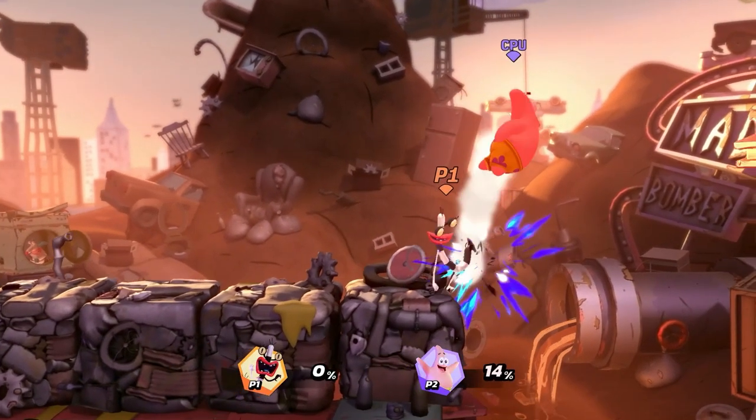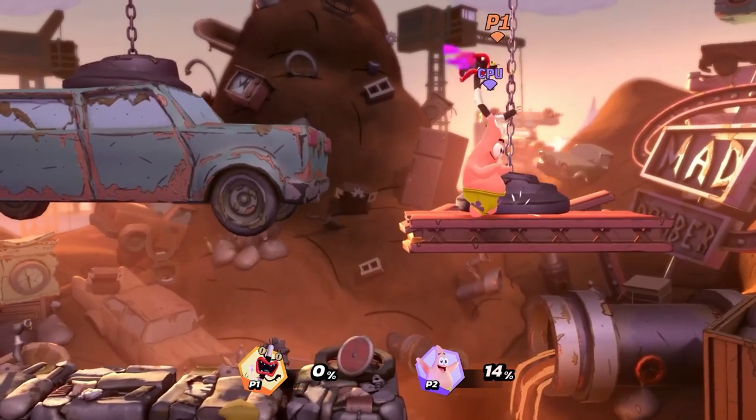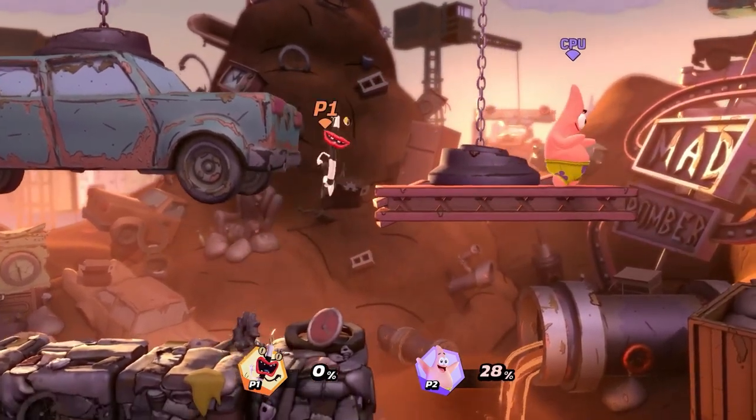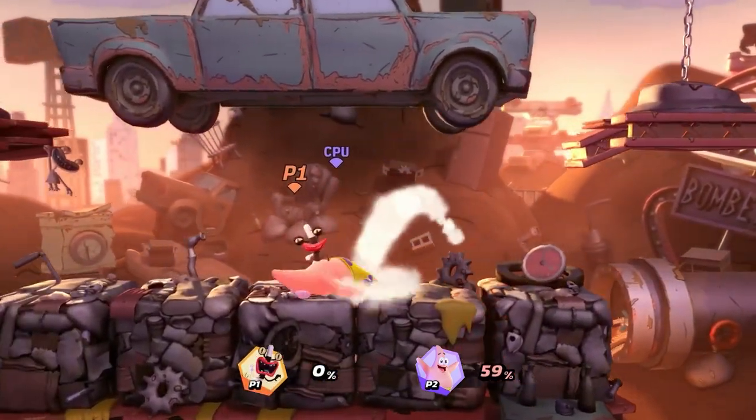Oblina is a tiny character with great projectiles and lots of mobility. She excels at zoning out her opponents with her specials and punishing any mistakes. It's time to scare the opposition.